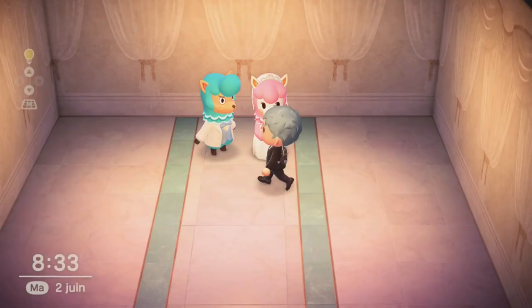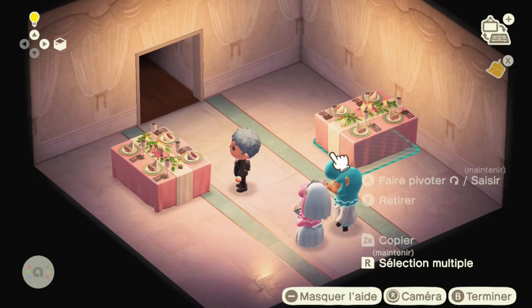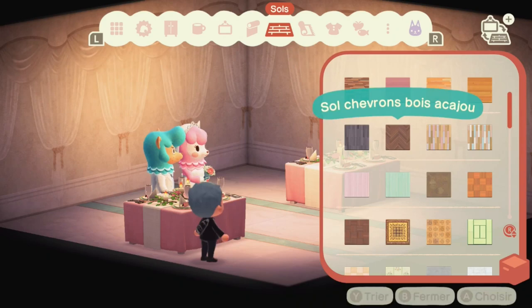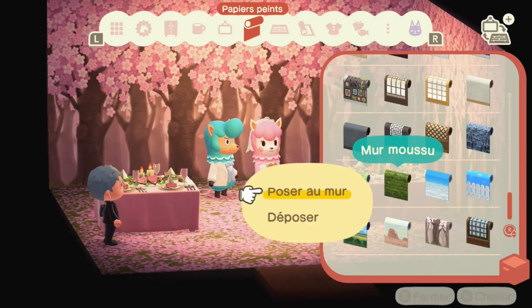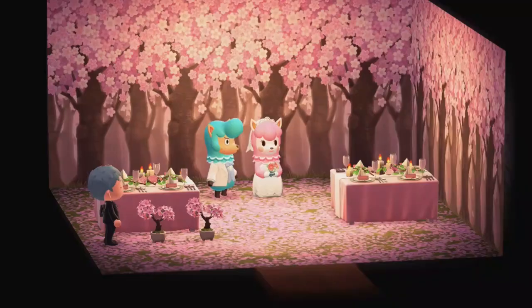At first I had no idea what I was going for — I kind of wished they'd given me a different theme since I'd already done pink and white the first day. But I was searching for furniture that fit the color scheme without being typical wedding furniture. Then I spotted this cherry blossom floor, and paired with a chocolate wall, I decided to go with a cherry blossom theme and give them a Japanese-style wedding.